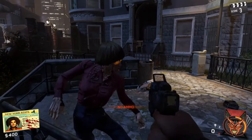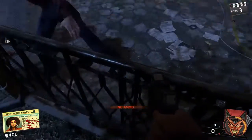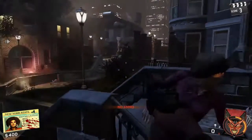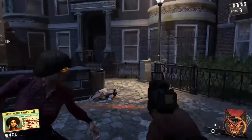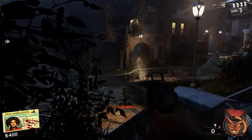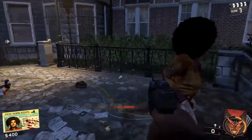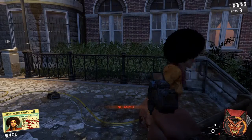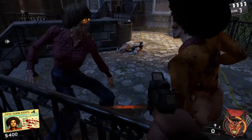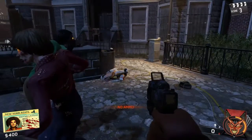If you stand right here, zombies will just pile up and the only things that can hit you from this railing are the roller-skate zombies that explode and the kung-fu zombies that kick and go crazy. But normal zombies won't hurt you at all, so you can just sit here.